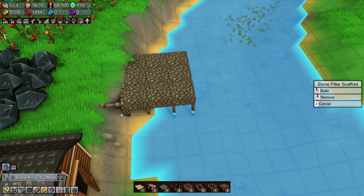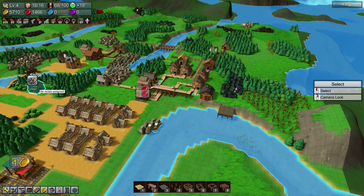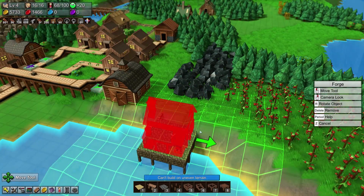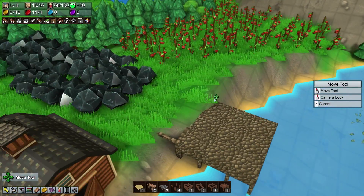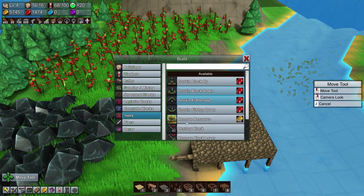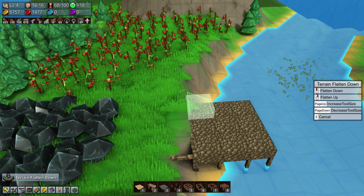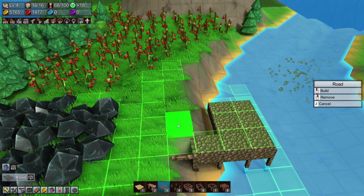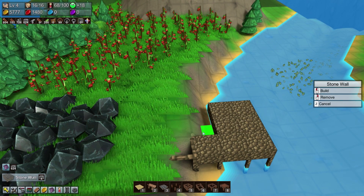Can we build the forge over here? It may not allow me to — 'can't build on uneven' — right, okay. I see — I didn't build this out enough and didn't notice that. So I'm going to just go ahead and flatten that terrain by doing this. Unfortunately I'll have to get rid of these constructions that are in the way first.